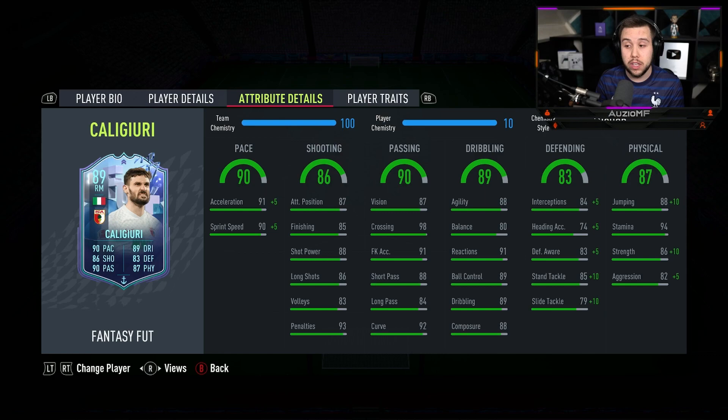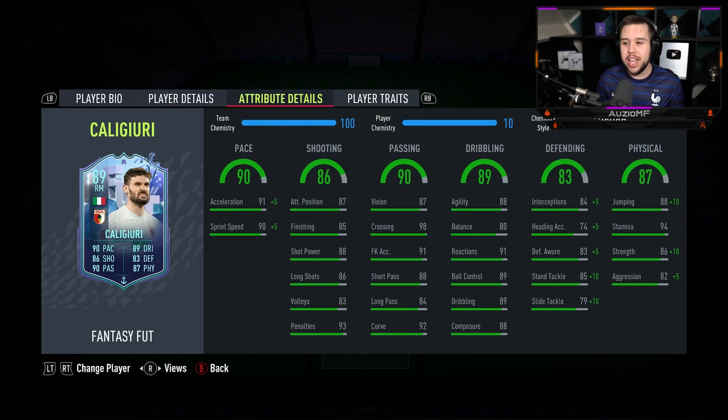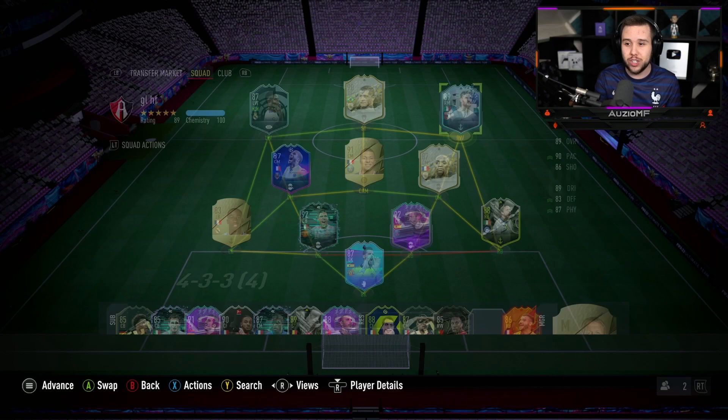The defending stats with the Anchor chem style applied is looking solid: 89 interceptions, 79 heading accuracy, 88 defensive awareness, 95 standing tackling with 89 slide tackling as well. The defensive stats are definitely there. And looking at the physicals, he's got 98 jumping with 94 stamina, 96 strength with 87 aggression as well. The physicals are also looking really, really solid.